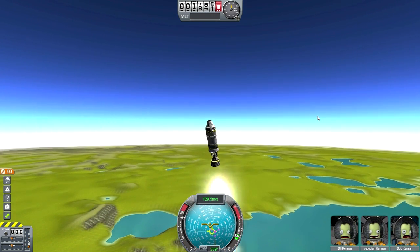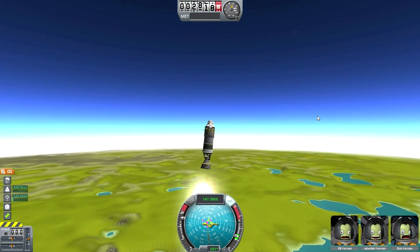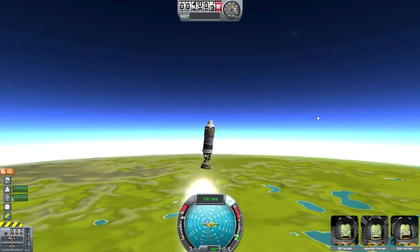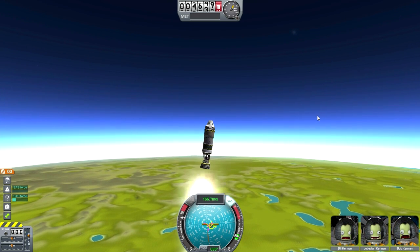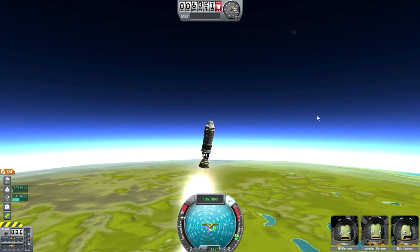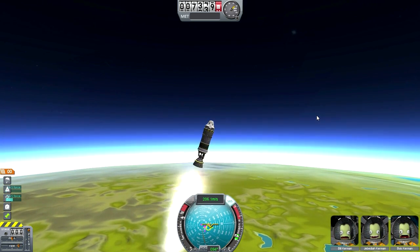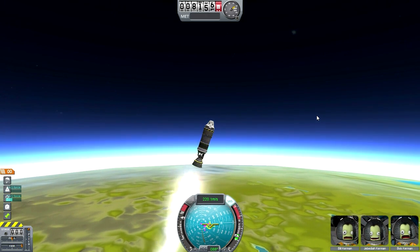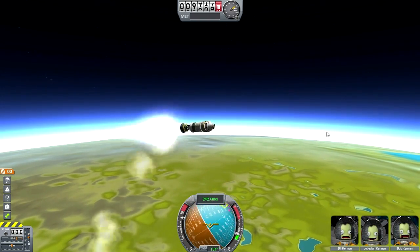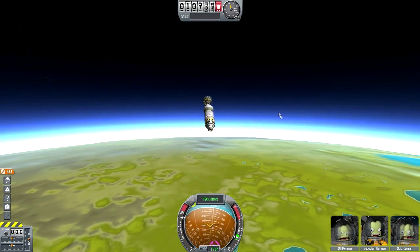There's another problem: this is old SAS — very old SAS. You can't turn it on by pressing T; you have to hold F. And when you hold F, its behavior is a little odd. It has a lot more wiggle to it than the SAS that holds exactly where you're at. There's also no fuel indicator at all, so I have no idea how much fuel is left.